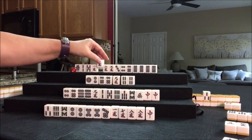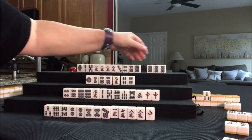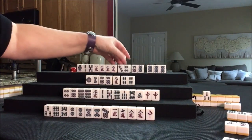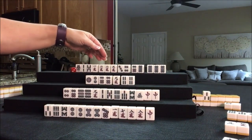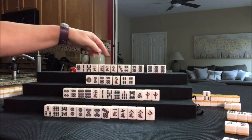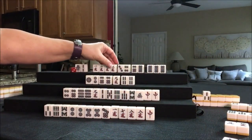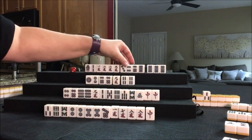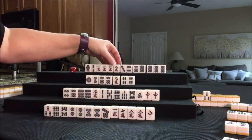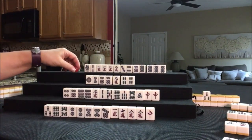Two crack — now we paired up a simple. So here we have a pone, potential chi, potential chi, and a potential pone. Let's get rid of this 5 bam — that is a good tile for potential use with Dora, but we're kind of narrowing in to ready to win, which is also called tenpai, and that 5 is isolated right now.